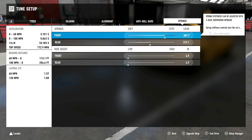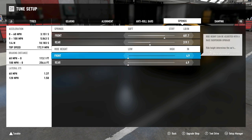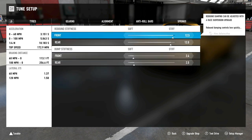Springs are set up for understeer as well, to help throughout all parts of the corner and for straight-line grip so the car can put all that horsepower down — it's a lot of horsepower for a very light car. Front springs: 481, rear: 319. Ride height is all the way down to the minimum.